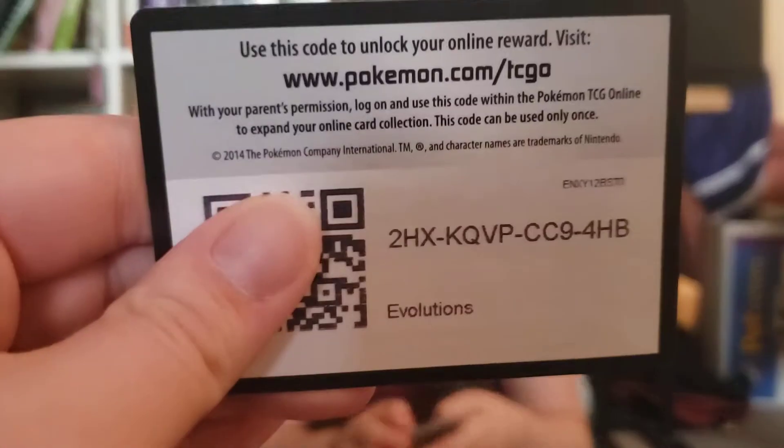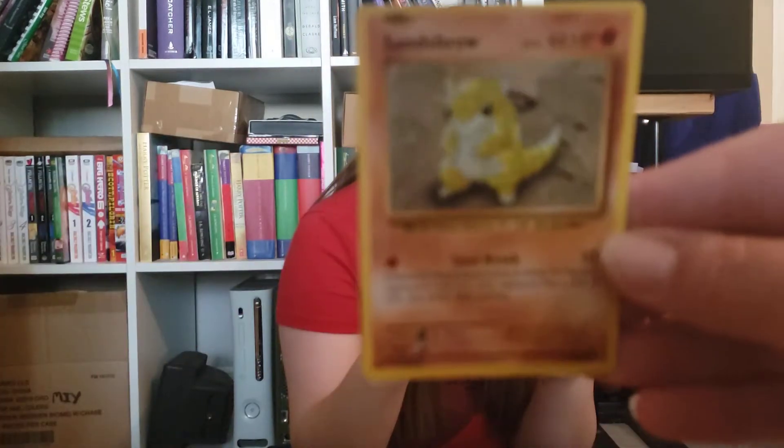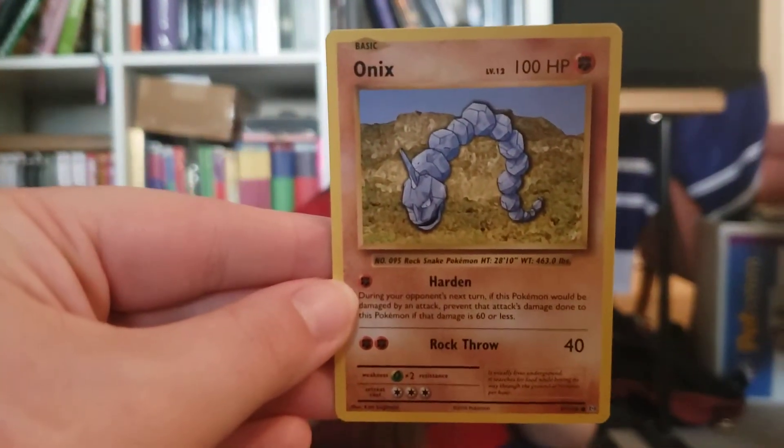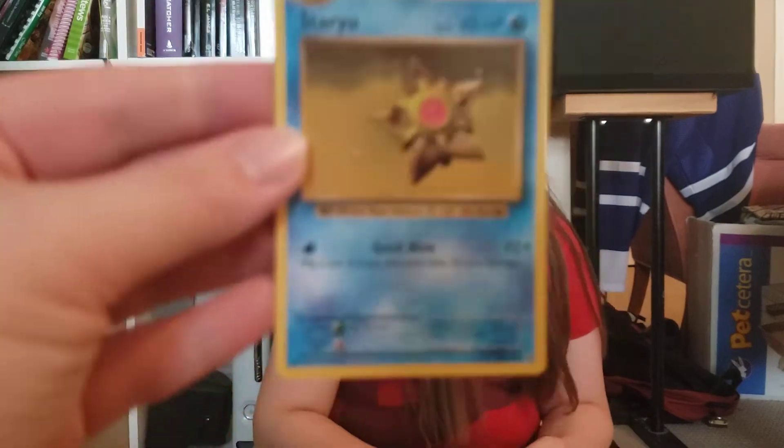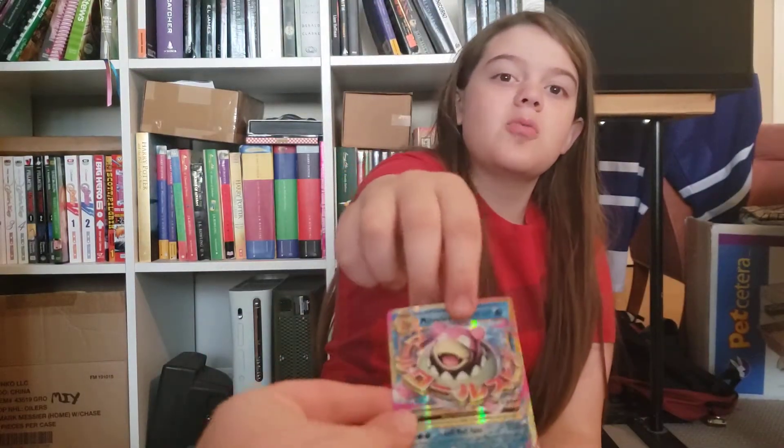So first we'll open Evolutions. Code card. Sand Shoe. Does not want to focus today apparently. Onyx. Magic Loop. Energy. Staryu. Shiny Energy. Mega Slowbro EX.